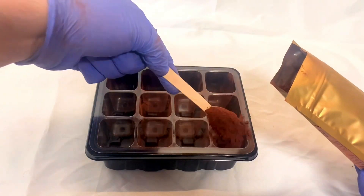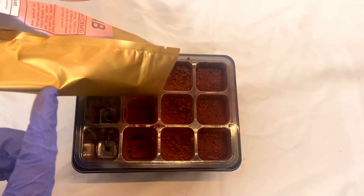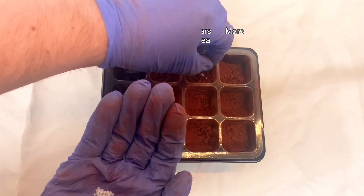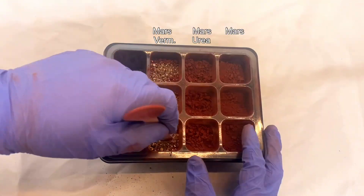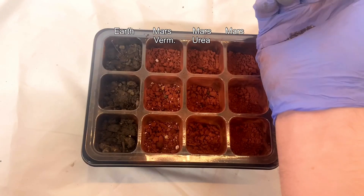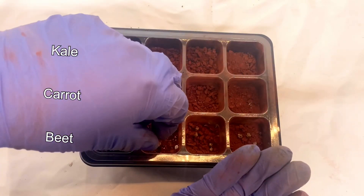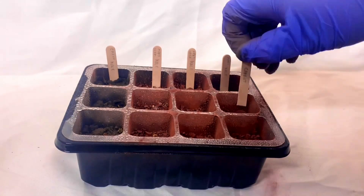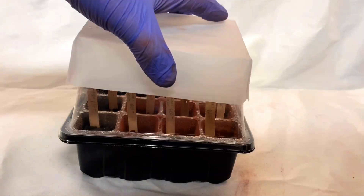So I've got this planter here — one row per seed type. The columns from right to left are: Martian soil, Martian soil with urea, Martian soil with vermiculite, and Earth soil as a control. After adding all the seeds I sprayed them with a mister, then added a hood and covering to keep them in low light.